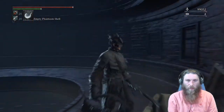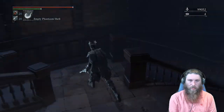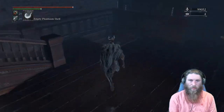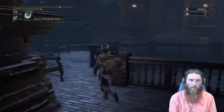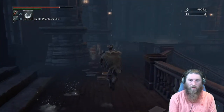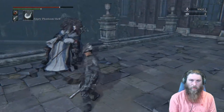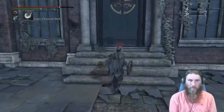A Garden of Eyes wants to ambush you here — grab the Empty Phantasm Shell. You can actually just fall down; it's not going to hurt. The Lunarium key is also found up here, and right up here is your way to Rom. Now let's go ahead and show off the Empty Phantasm Shell.